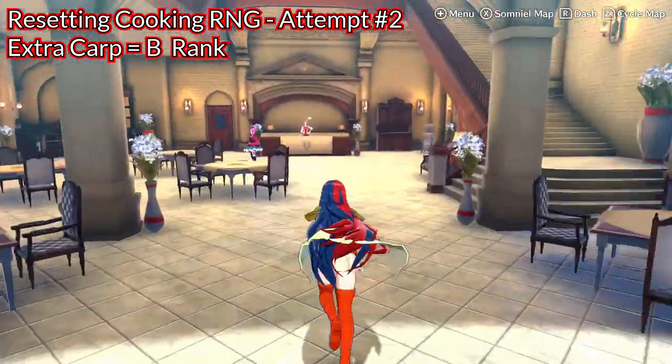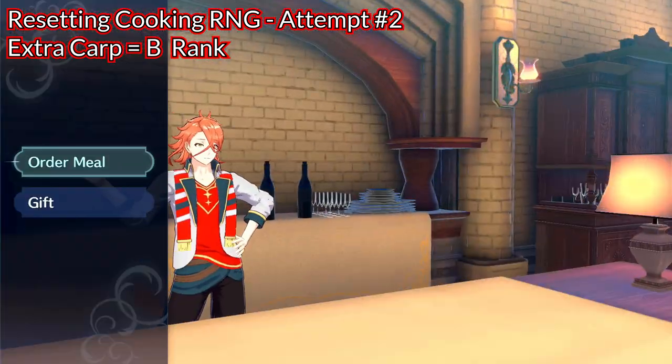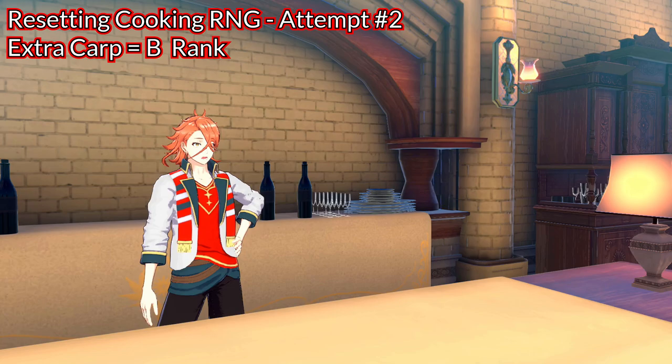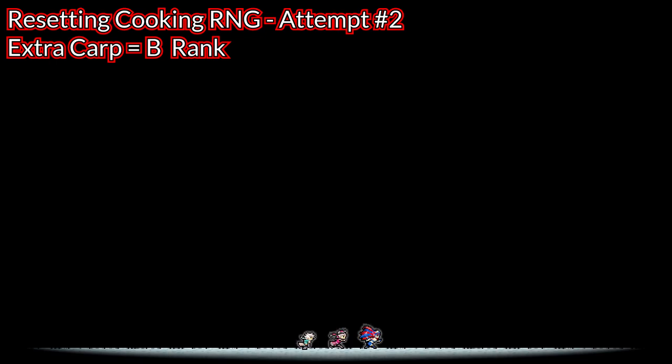As for rare ingredients, they seem to boost support points. It is highly likely there are specific percentages for succeeding or failing dishes, and extra ingredients affect those chances. A normal player should not worry about this. I can only assume chances are higher that the chef will not fail dishes they say they are good at — otherwise, what is the point of that, right?